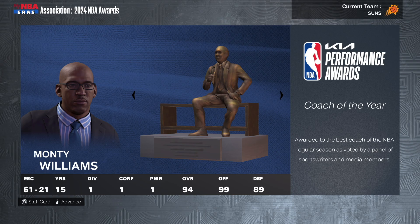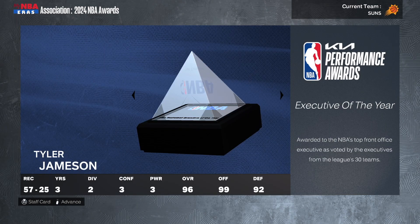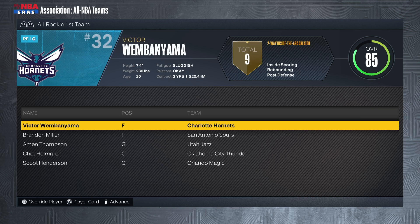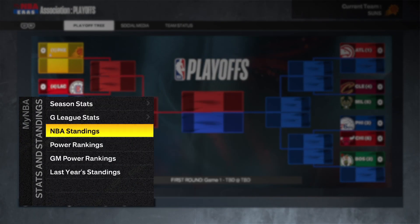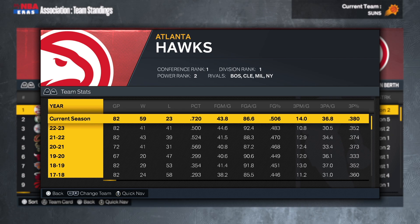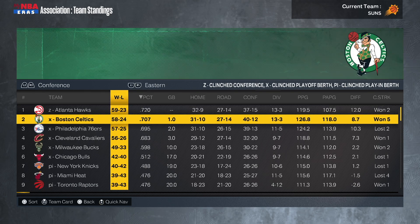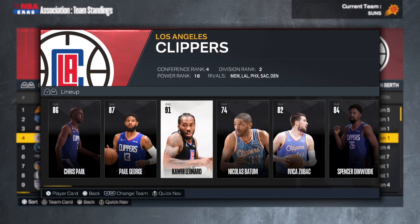Monty Williams is Coach of the Year — the game hasn't been updated with Frank Vogel yet, so I just kept him. The Suns are the top team in the Western Conference. The Atlanta Hawks went 59 wins with basically the same roster. The Washington Wizards are 23 and 59, which is about what you'd want for them — they should get a really good draft pick. The Clippers are the number four seed, led by Chris Paul, Paul George, and Kawhi Leonard — that's a pretty good fit.